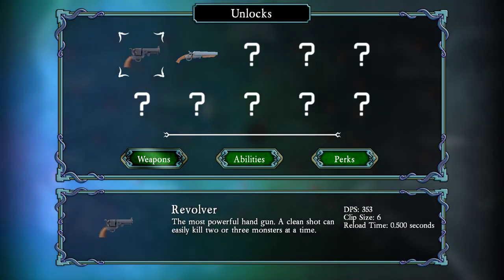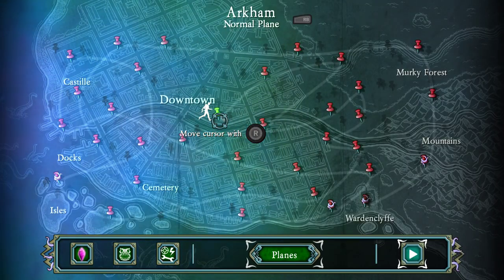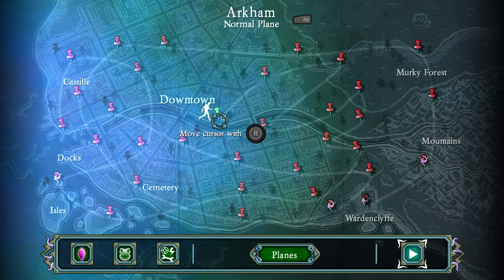Oh, and weapons — revolver and shotgun. Sawed-off shotgun. And I'm guessing it's three different difficulties: normal, Aether, and Eldrick. I'd say we start with normal. Let's just see how it goes. Let's check it out first before we try to dig too deep.